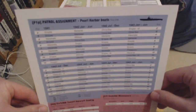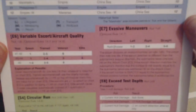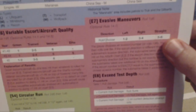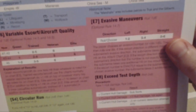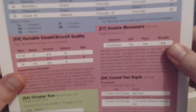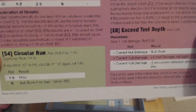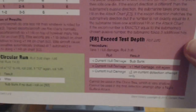We've got the assignments - Marianas, Marshall, Midway, China, Empire, China Sea, Philippines, all these different ones. And you're already looking at the variable escort aircraft quality. There's a thing here that says circular run - don't know what that is - and evasive maneuvers.